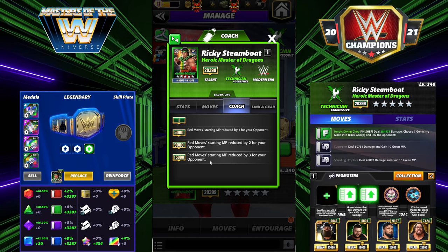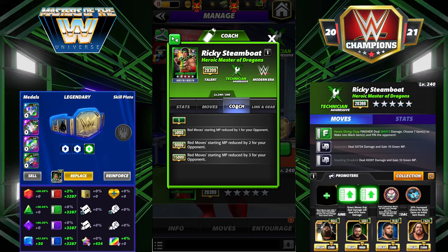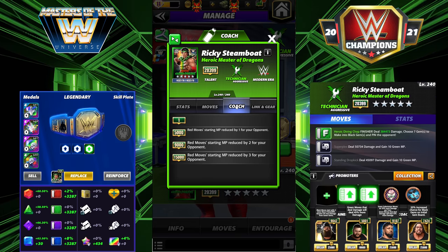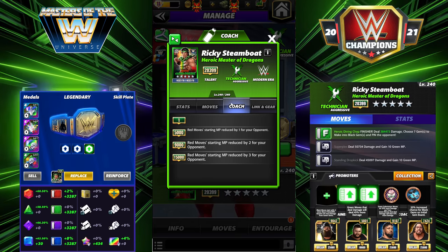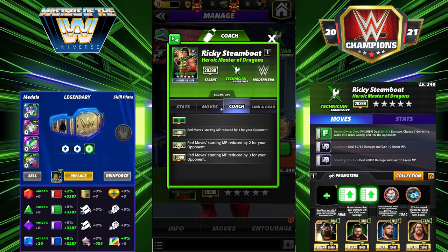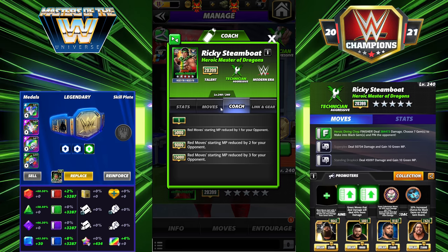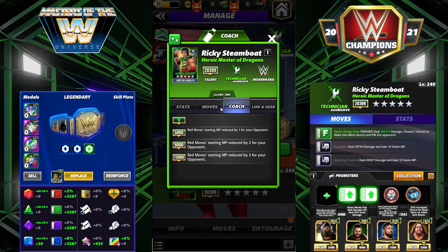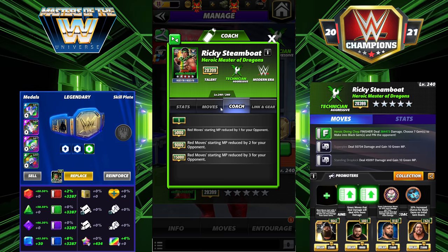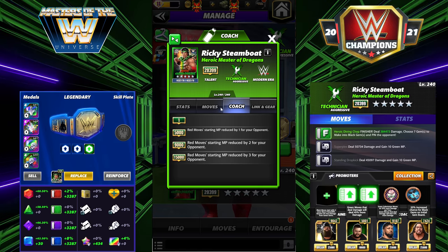His red move starting MP is reduced by three for your opponent, continuing the trend of this coach for the MLC. This is a clutch coach and one you're absolutely going to want. I have three builds for you: a three-star, a four-star, and a five-star. The four and five-star movesets are amazing — really, really good.